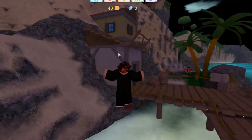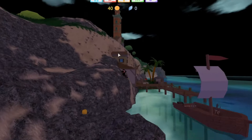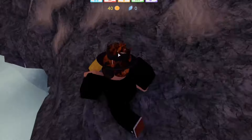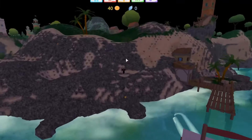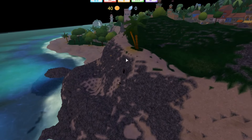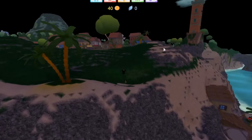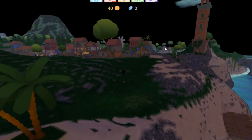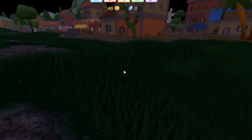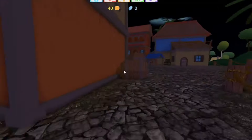I just decided to hop on a boat and sail away — I don't know where I'm at. There seems to be a piece of gold over here. Let's hop up and I think the spawner is all the way over here. This is actually pretty interesting — it's like an open world Pokemon-inspired game. It's got the Roblox grass, which I love. These cities look really really nice.